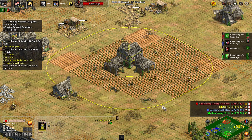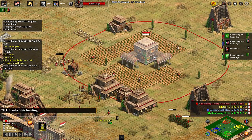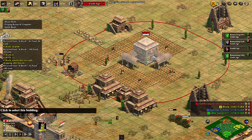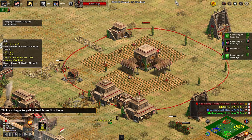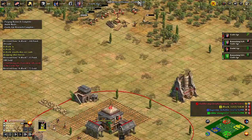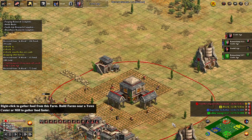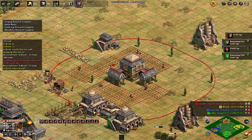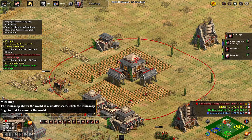Now where the Bengalis come in is they have elephants that are more resistant to counters — that being spears, camels, and monks. And they've got conversion resistance against monks, which is just brilliant. So combining the two, you have these mega conversion-resistant elephants that are harder to counter.